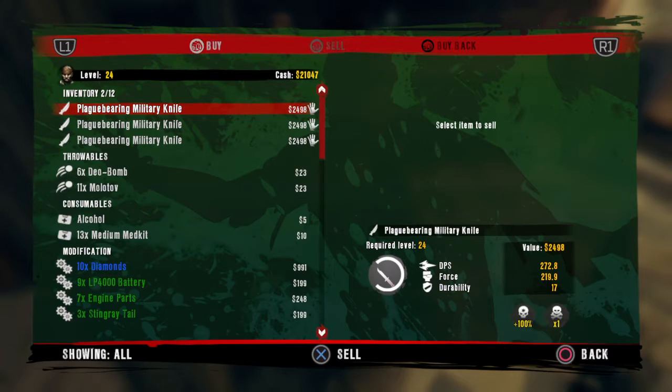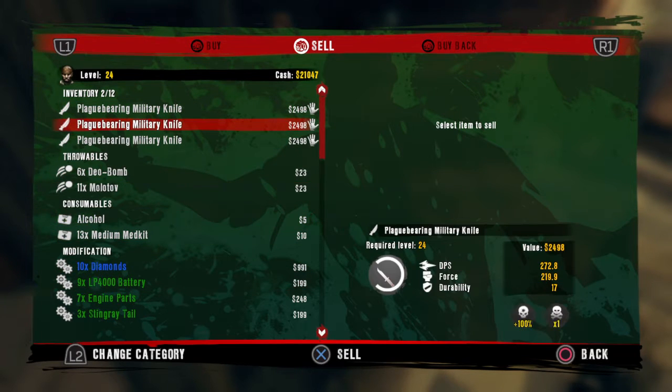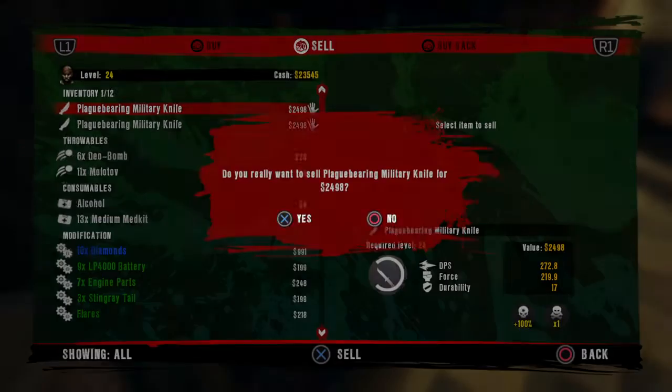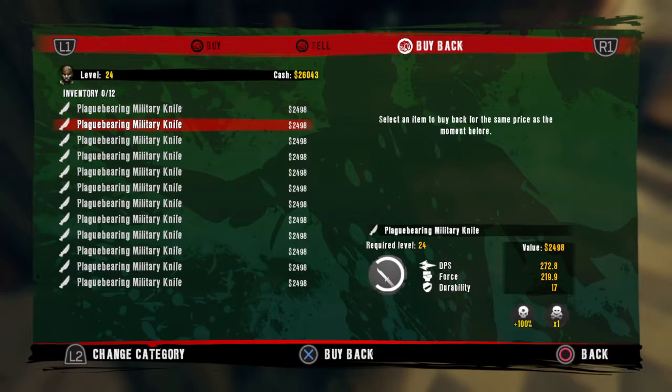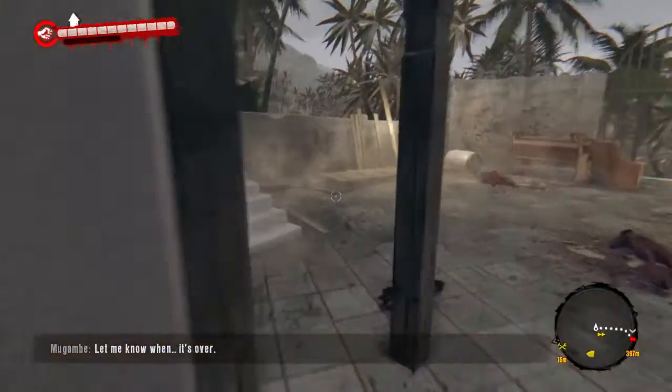So first of all, you get whatever you want — it has to be a weapon. I haven't tried diamonds yet, so yeah. I sell two of my knives; as you can see I've been selling tons of knives. I sell two of my knives so that's like five thousand dollars right there.